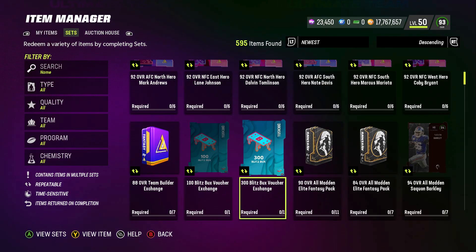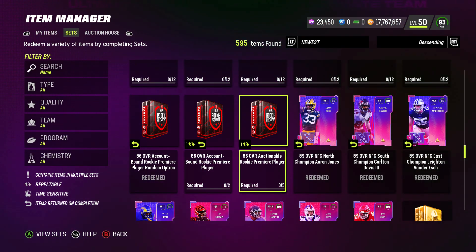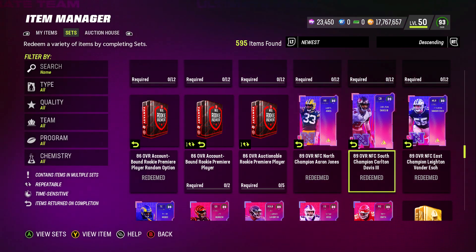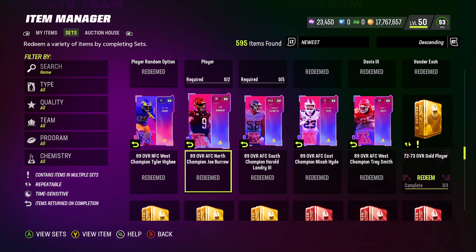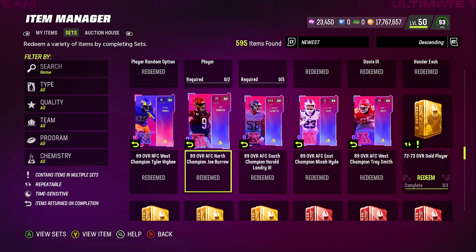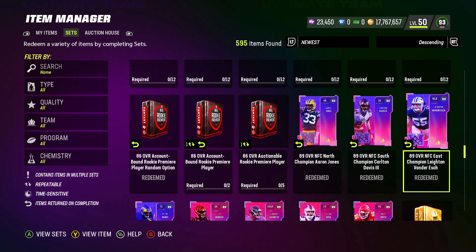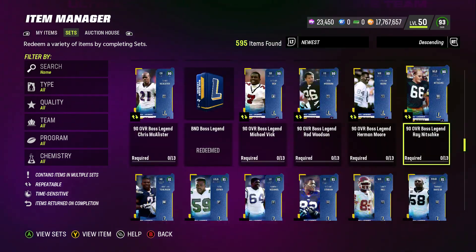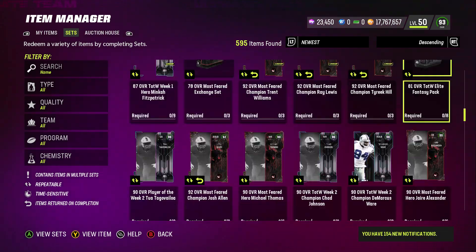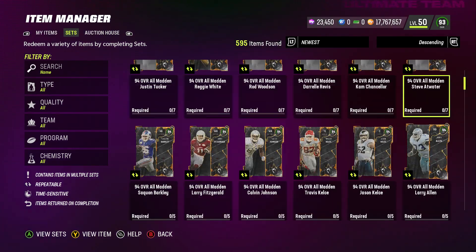The 92s go into these sets, but you can pull those out of TVPs. And then if you go down to team affinity, these 89 overalls — Aaron Jones, Carlton Davis, all these — you can only complete them once and you will get a token. Once you get the token it shows redeemed. There are eight of them, and then two up top, which brings you to 10. Once you have 11, you can get a 99 overall player.